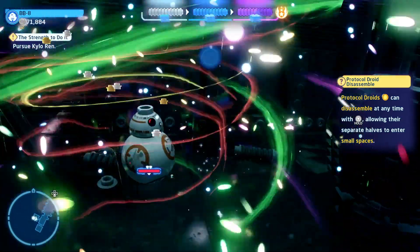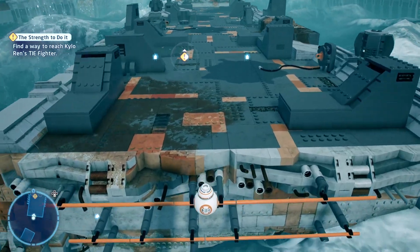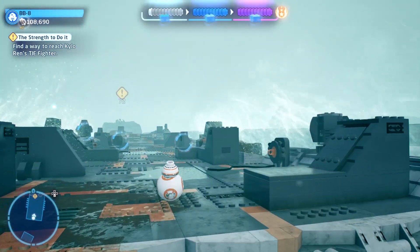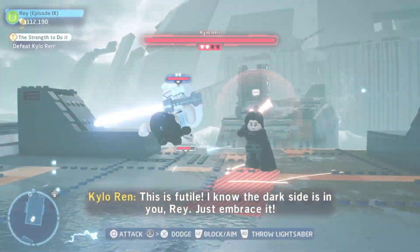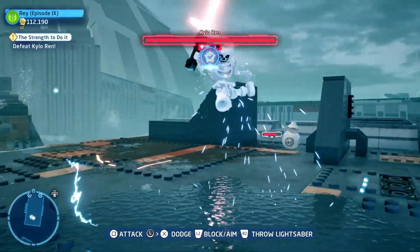You can then use BB-8 to get yourself over here using his grapple, and Rey should follow along with him. You can then pull the thing on the right-hand side, which will create an electric trap, and eventually Kylo Ren will walk into it, and you'll pick up the second of the challenges.